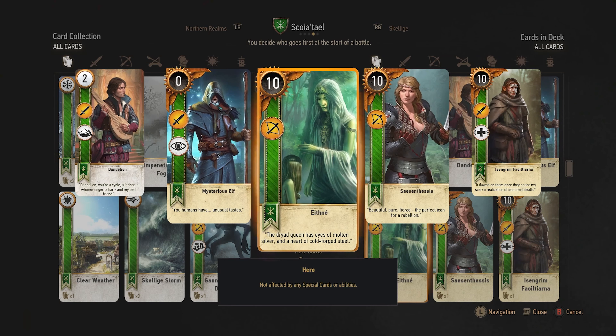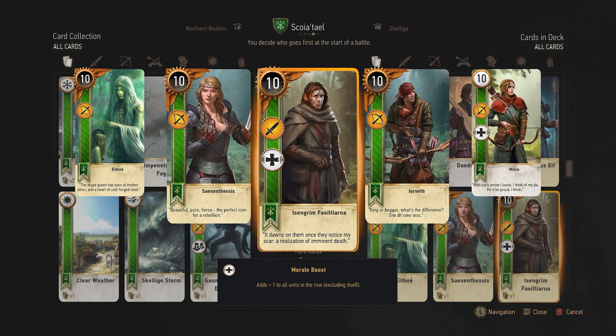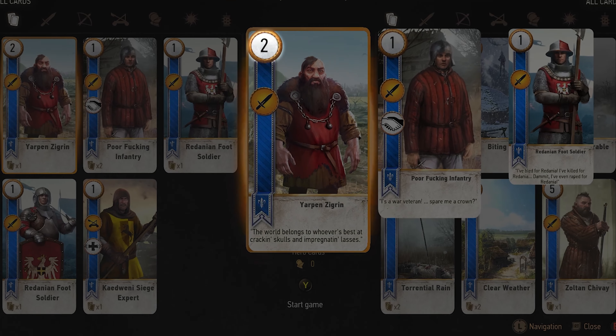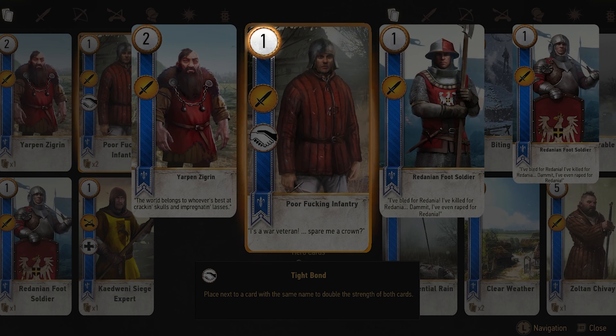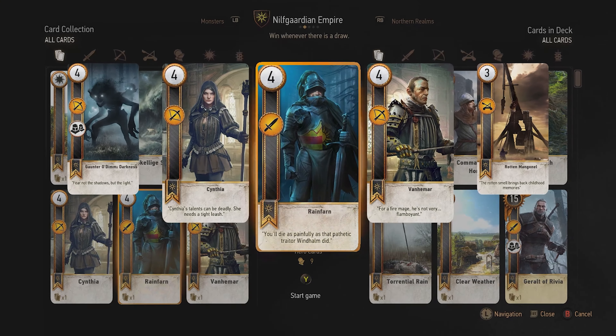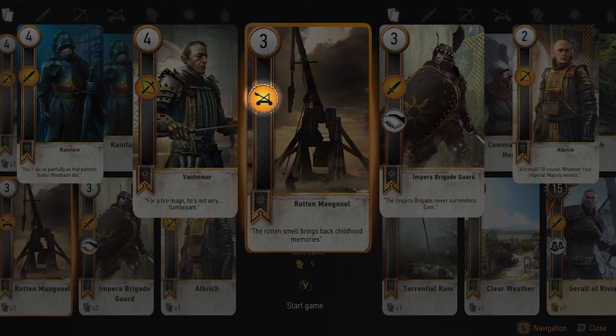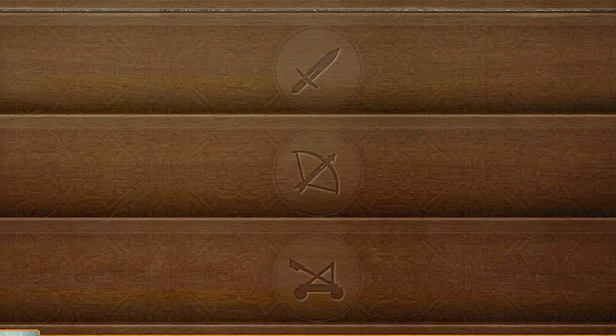When looking at the cards in your deck, it's important to note at least three things. The first is the number at the very top left-hand corner of the card — this is the point value of the card. You want the most points in each round of Gwent to win the entire game. The second thing to notice is the yellow circle that has one of three symbols: a close combat symbol, a range symbol, or a siege symbol. That means the card can only be placed in the corresponding row.